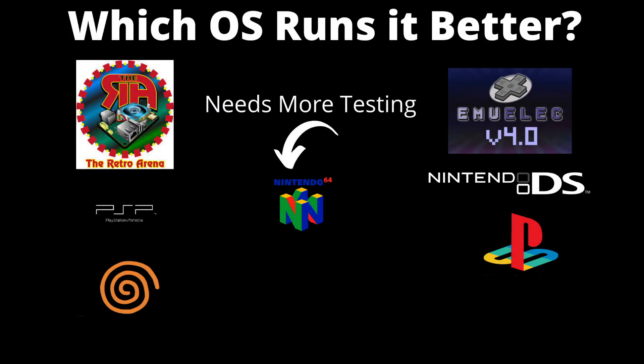So I've spent quite a bit of time now with Retro Arena and EMU-ELEC 4.0 on the Odroid Go Super. I will be moving to Batocera next so that I can do more testing and compare Batocera with Retro Arena and EMU-ELEC. For now, between Retro Arena and EMU-ELEC 4.0, of these harder-to-run systems, which one runs it better?